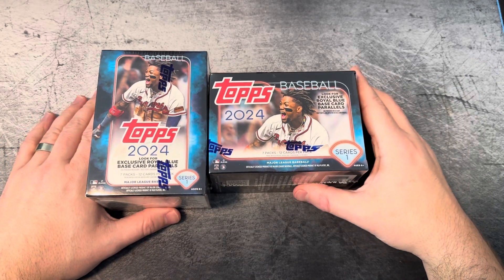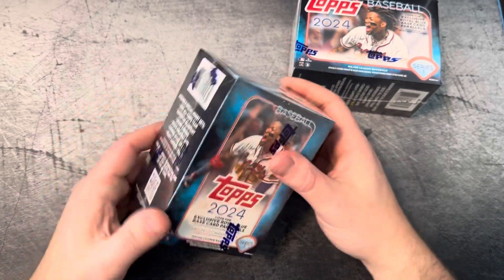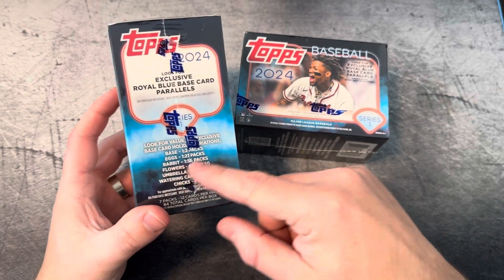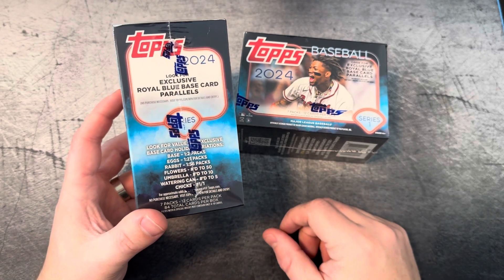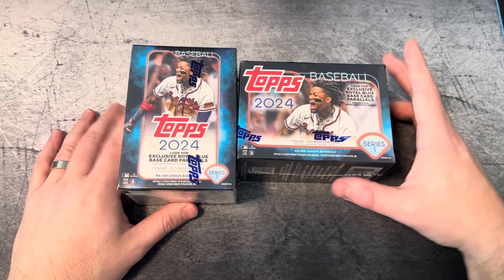Hey everybody, welcome back to some Moose Pick cards. Today I got two blaster boxes — picked these up at Walmart, not too bad. Chasing some exclusive holographic parallels, whatever you want to call them: base, egg, rabbit, flower, umbrella, watering can, and chicks. So we're going to jump into it and see what we can get here.